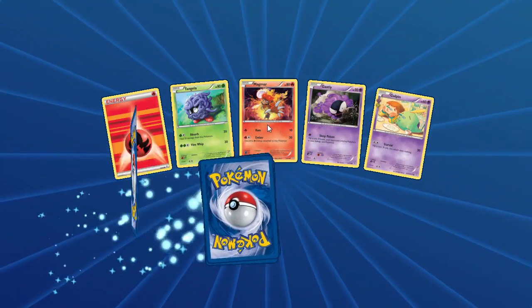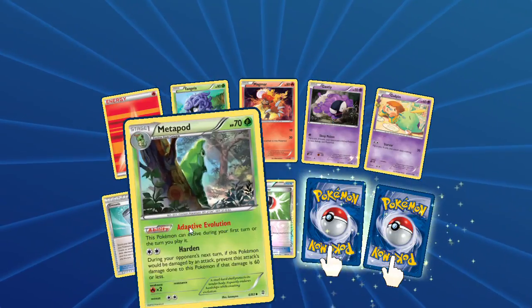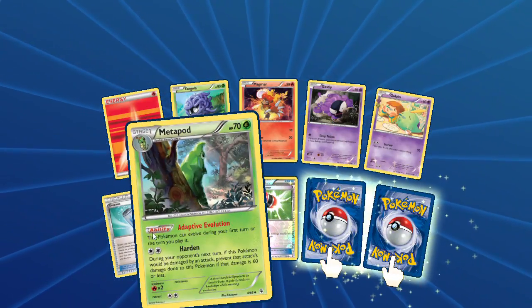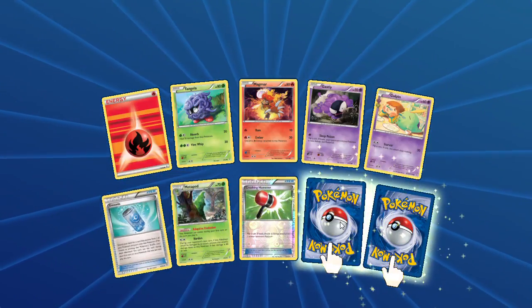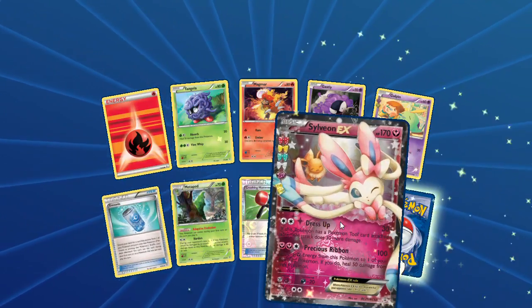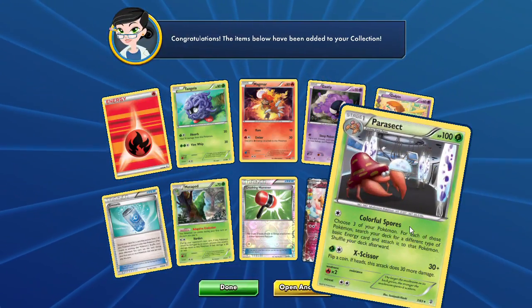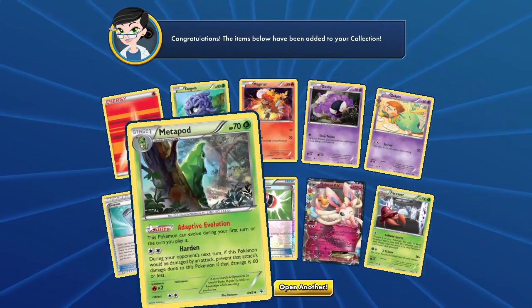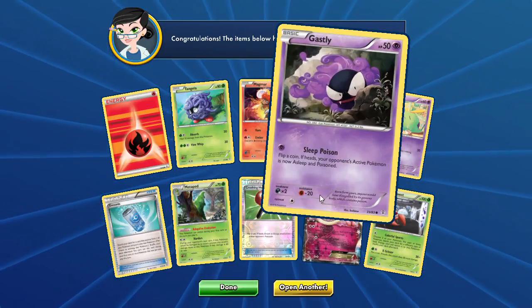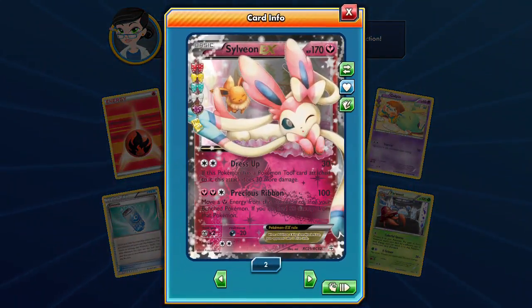Like I said, we're gonna open up one more because we are a day behind. We got a fire energy, Magmar, Gulpin, an enhanced hammer or crushing hammer reverse. We got that Metapod that also has that adaptive evolution — so if you play Butterfree, play those Caterpillars. It looks like our radiant collection is going to be a Sylveon EX with the Dress Up, and our rare is a Parasect. We got Evo Soda — I like that, kind of wish I had some more IRL. We got Sylveon EX again, very cool, and some Precious Ribbon.